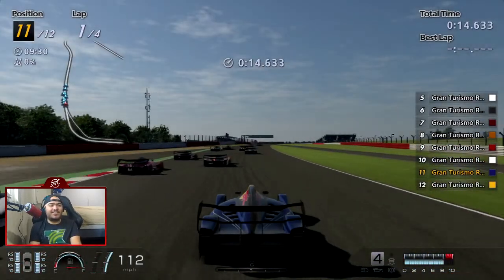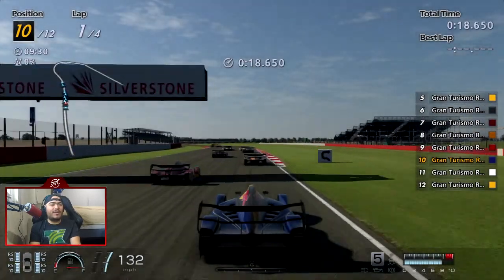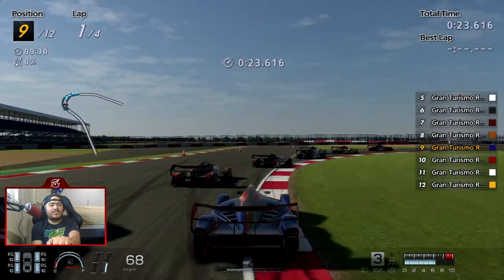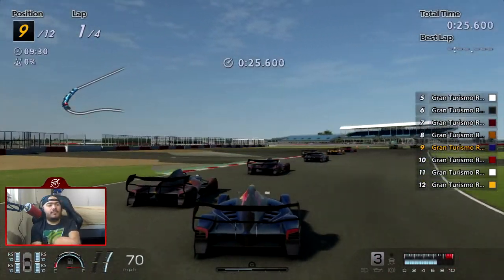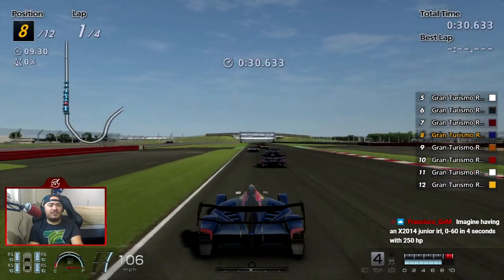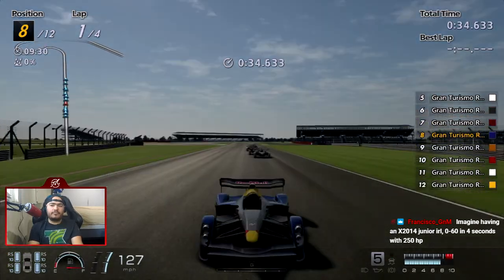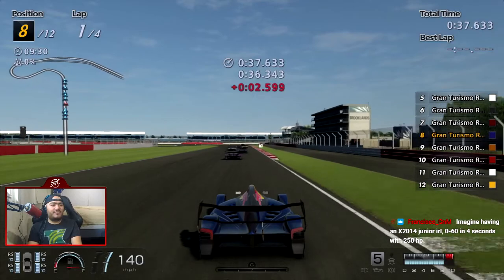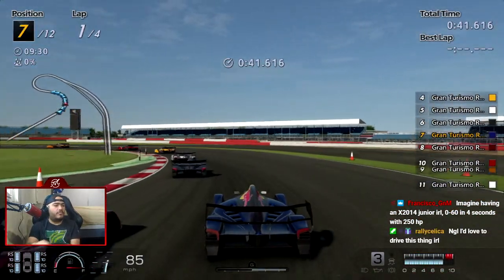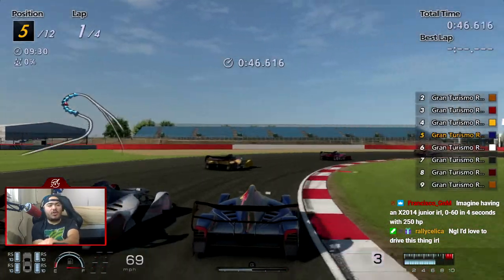Why are the AI braking so much? It's not even a section where you brake - they already made the corner. The brakes are so good on this car. Also, I can't adjust brake balance unlike GT Sport, so I can't put the brake balance to like negative two or negative three. This is going to be a walk in the park, as you can tell.